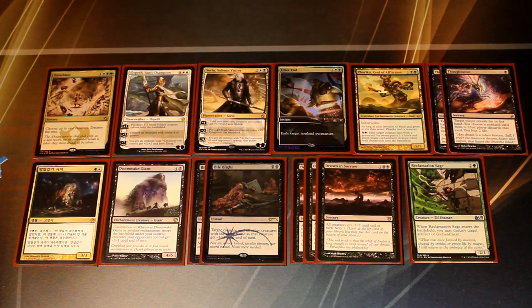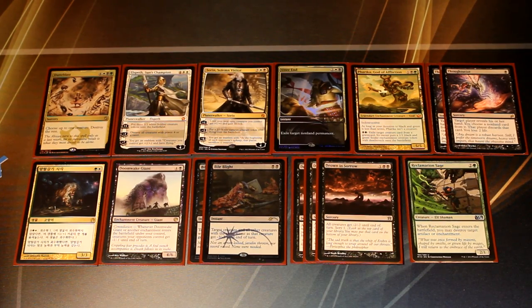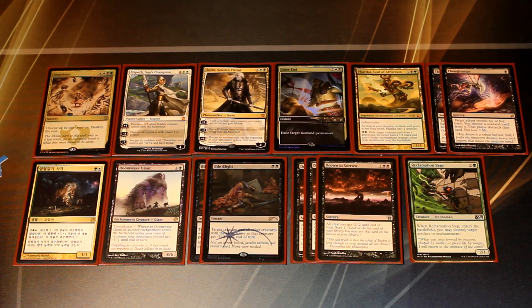The two Bile Blight and the Drown and Sorrow are mainly there for the tempo matchups — anything where your opponent is efficiently trying to crowd up the board with small creatures. Drown and Sorrow is really good against the Sidisi Whip decks and so is Bile Blight. Bile Blight is also good against the token decks, the mirror match, and the Mardu decks — anything running Goblin Rabblemaster, you want Bile Blight to get rid of the Rabblemaster before it makes tokens. Drown and Sorrow I'll side in some quantity for the Mardu matchup as well — it doesn't hit Butchers, but it does clear a board of Hordeling Outburst tokens, Goblin Rabblemaster, and its tokens.